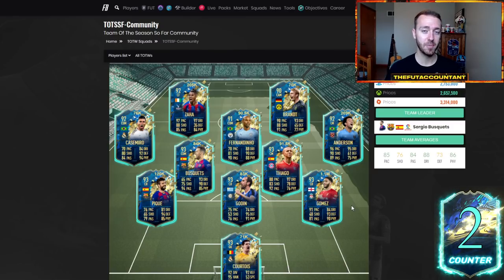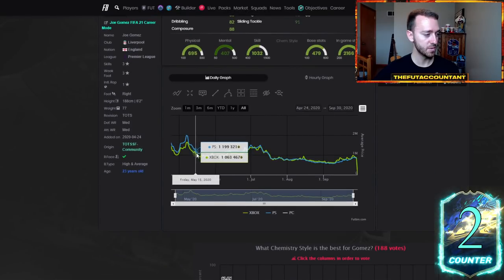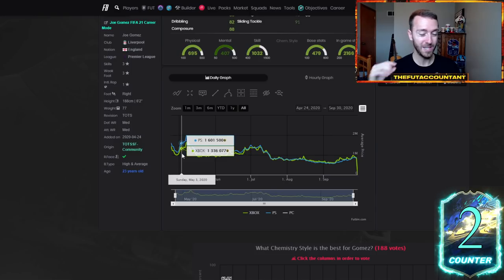There was also a lack of center backs for Joe Gomez specifically. The rise on this card was nuts. This guy went down to 1.1 million coins basically Wednesday and Thursday of last year and exploded to 1.6 million coins three or four days later with Premier League TOTS coming out, and only having Van Dyke and Soyuncu as center backs.